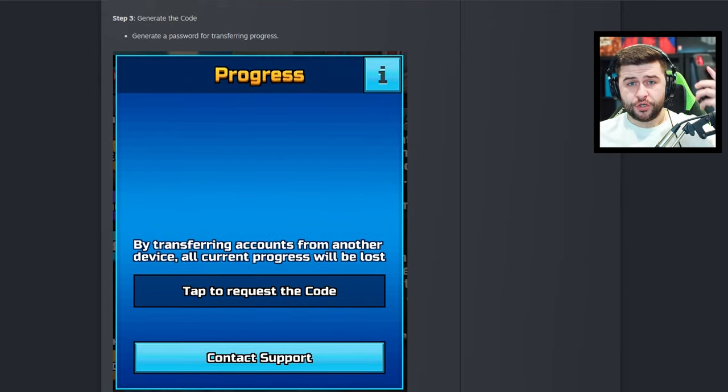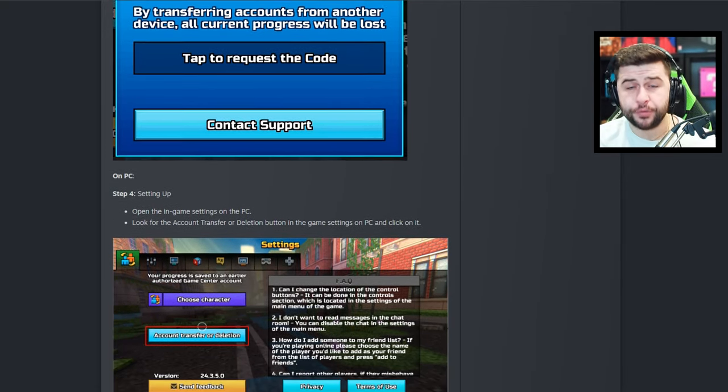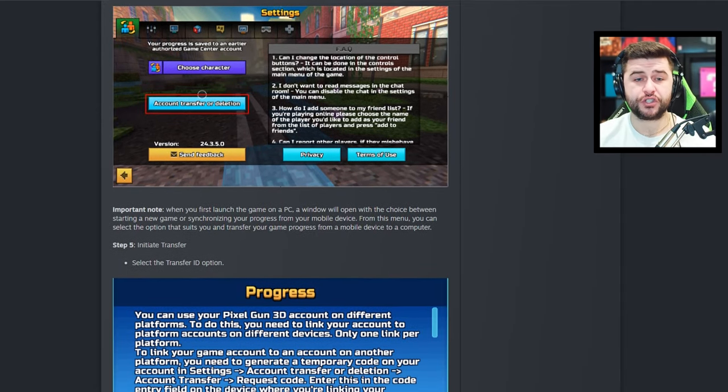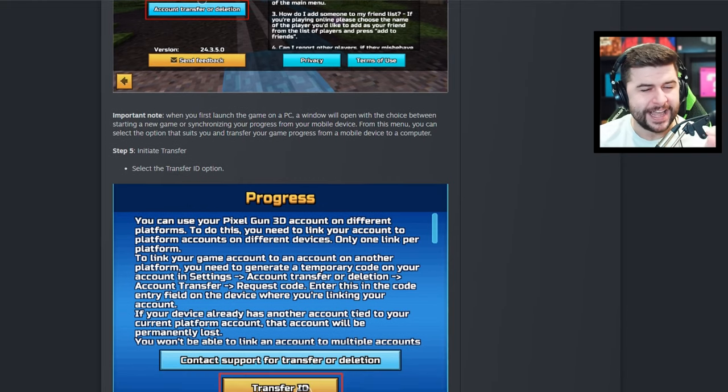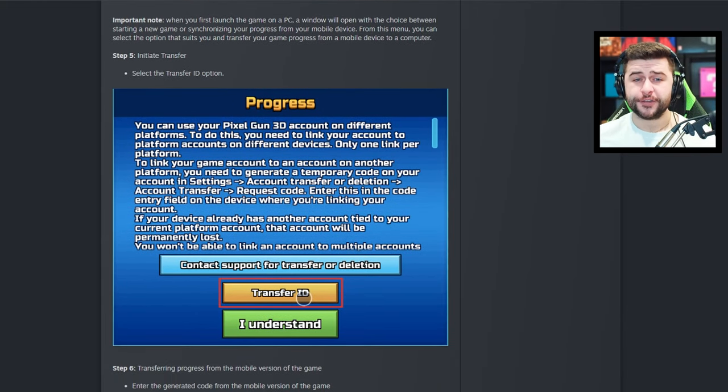Once you have generated your code on your mobile or tablet device — iOS or Android — you're going to boot up the PC version, the Steam version, go to settings, go to account transfer or deletion. It does say here: important notes. When you first launch the game on PC, a window will open with the choice between starting a new game or synchronizing your progress from your mobile device. From this menu, you can select the option that suits you and transfer your game progress from mobile to computer.